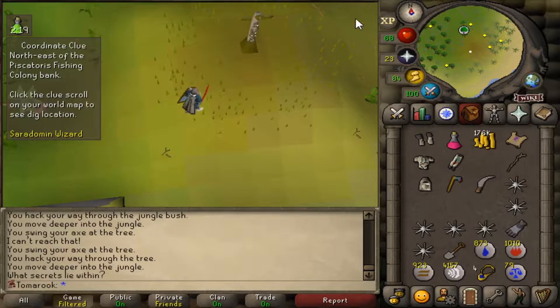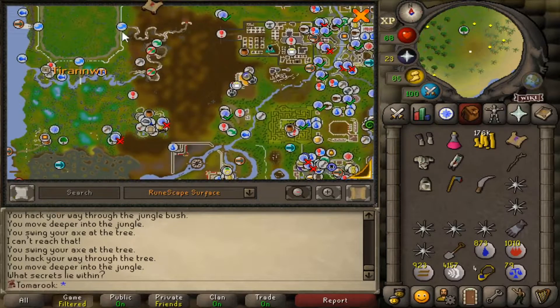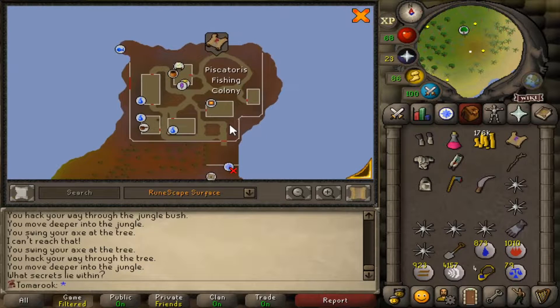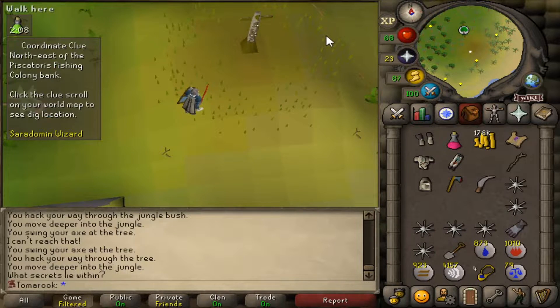The next step in my clue takes me all the way to the Piscatorius Bank, right up here. Unfortunately, I haven't done Swan Song yet, and I just checked — one of the requirements for the Swan Song quest is... One Small Favour.